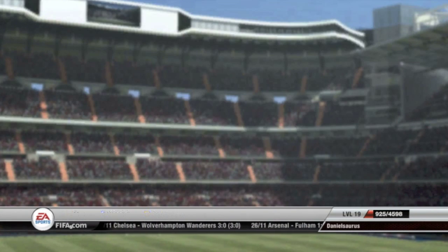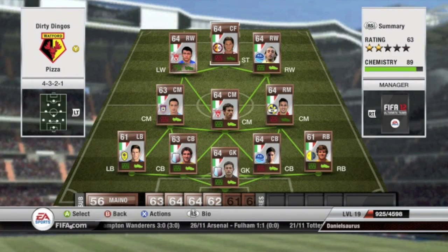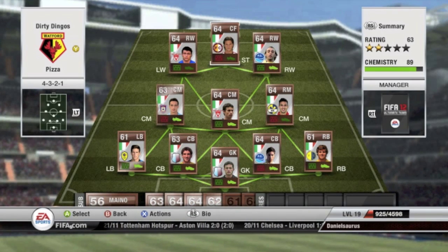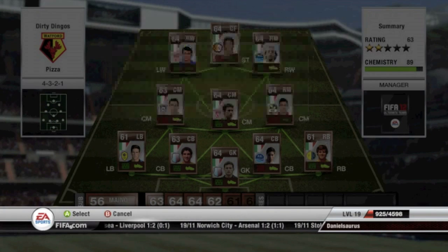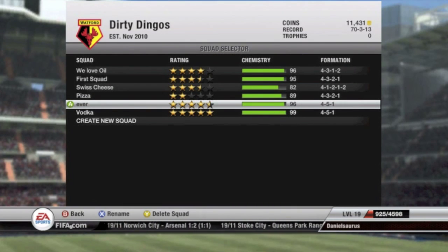We'll move down to my next squad called Pizza, and this is the Italian Serie B team — all bronze players. I did a video on this for SA Sports Gaming so you guys can go check that out. I go in depth on all the players in that video, so I won't do that here. It's a fun squad to play but I do get matched up against people who are just starting, so I don't tend to use this team that much — just for the Out of the Ordinary Squad series.